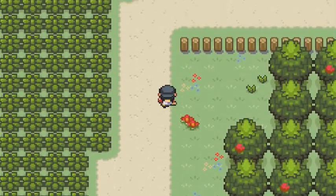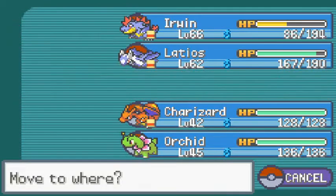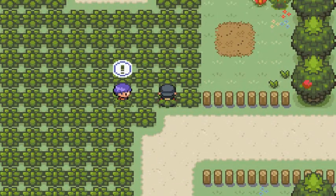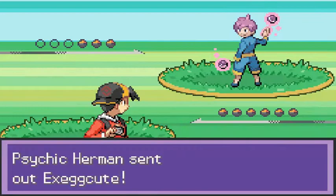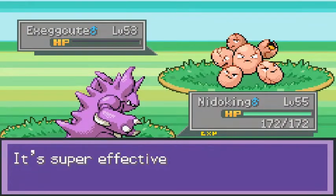We're gonna be battling all these trainers — why not. Let's go ahead and switch to Nidoking and start battling everybody. Psychic — okay, Mega Horn, super effective!